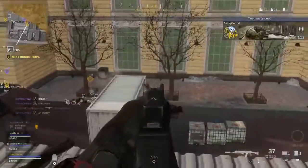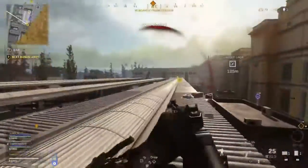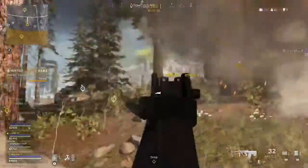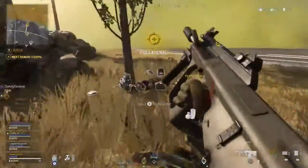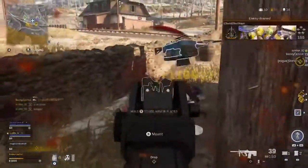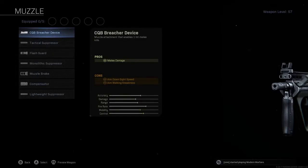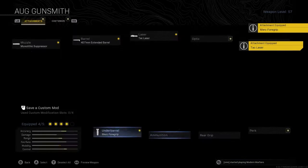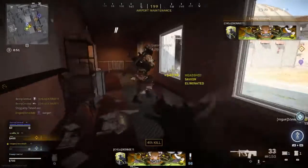I genuinely believe the AUG could replace the MP5. It doesn't have a fast ADS time and the recoil is harder to manage, but up close the time to kill is insane when using 556 rounds. It deals 55 damage per bullet to the head — six more than the MP5 — and 34 to the chest, the same as the MP5. With a fire rate of 750 rounds per minute and a longer damage range that the MP5 has now lost, it's really really good. The build: Monolithic Suppressor, 407mm Extended Barrel, Tac Laser, Merc Foregrip, and 60 round drum mag. Use it exactly as you would the MP5.